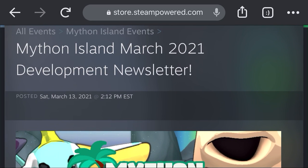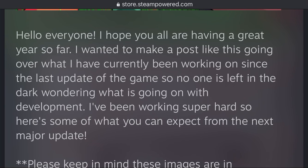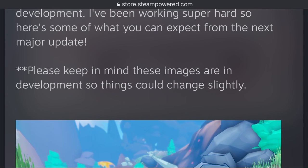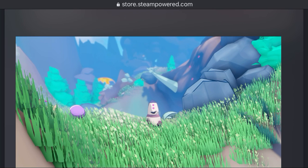Hey guys, it's Nick from Metro Games HQ and today I'm talking about a development update for Mython Island. We don't have a game update yet, but there will be a major game update coming out, which is what the developer Visionstead Studios is going to be covering in this development newsletter. I'm going to hit some of the high points — here's what you can expect for the next major update. There's a lot of content coming, especially considering all we had before was pretty much a roguelite mode.